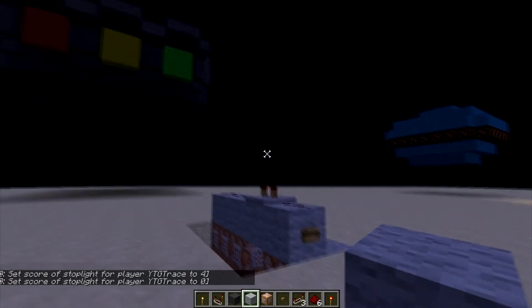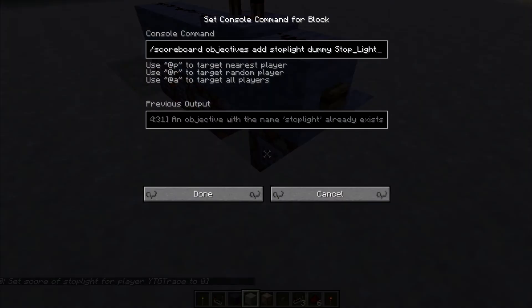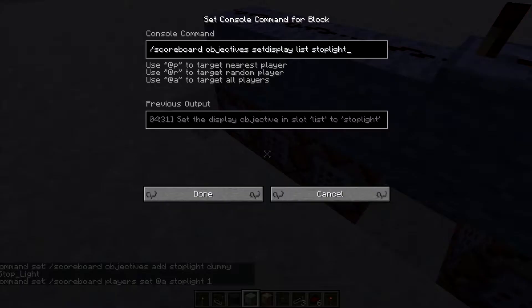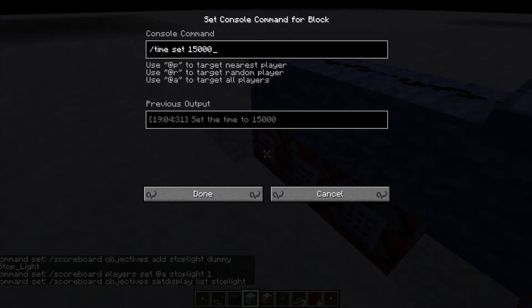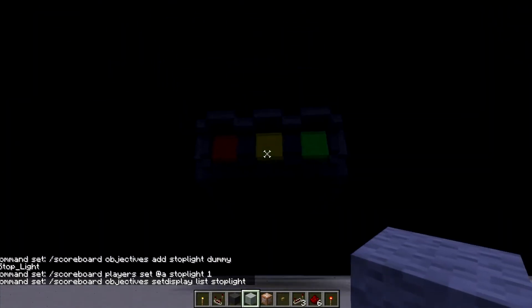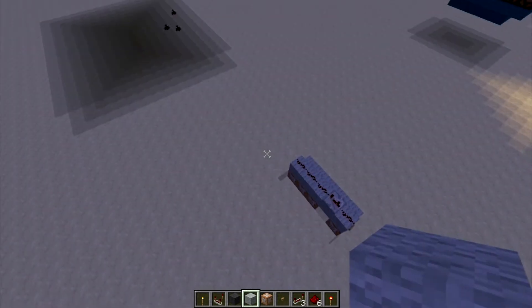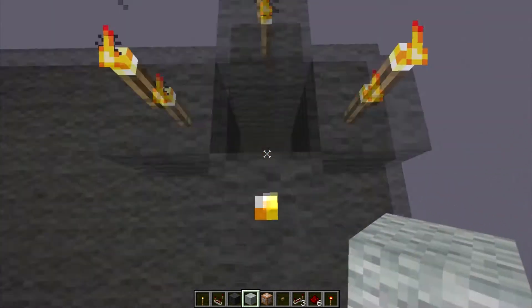I wanted to get it to loop, but there was no good way to loop it. So I'll show you the commands, but you guys will download it, so it doesn't matter. The scoreboard objectives add stoplight, and that's a dummy type, so it's only changeable by command blocks. I'll set the score for stoplight to 1, and then I set the display to when I click tab. It works a lot better during the night because it's lit up by torches in the back. In the day it'll work, but not as good as I was hoping it would. So now we can just dive right in.